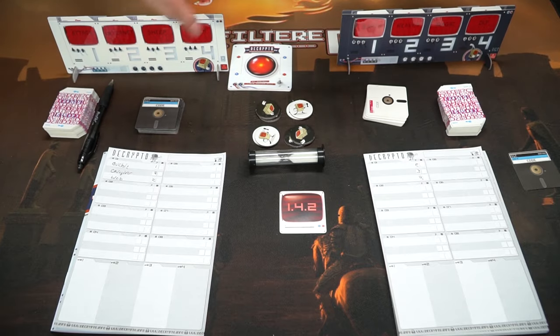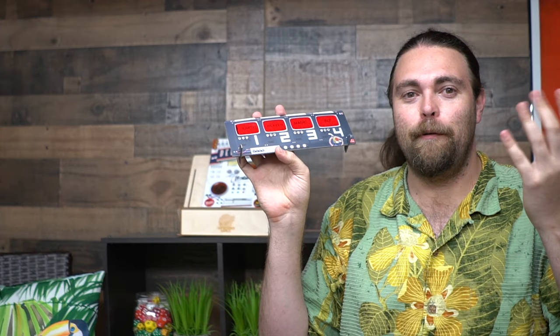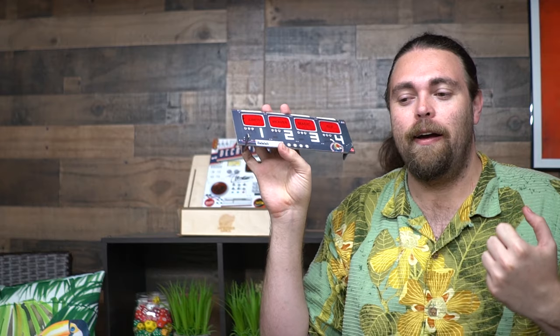Decrypto is much like Codenames in a lot of ways. You want to be vague but not too vague — you need your team to understand what you're saying while the other team doesn't. However, as the game progresses you have fewer and fewer options for words that relate to your secret word. For instance, if your word is 'magic' and it's round five, you've probably already said things like 'tuxedo,' 'chains,' 'wizard,' or 'magician,' and you're running out of unique ways to describe it.